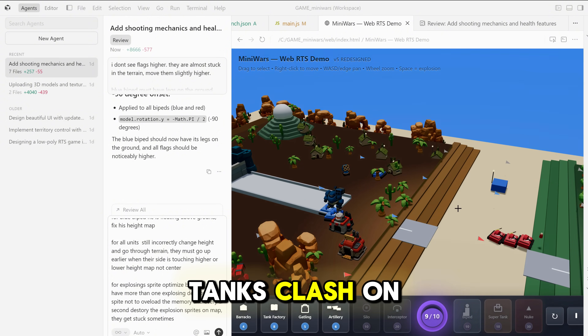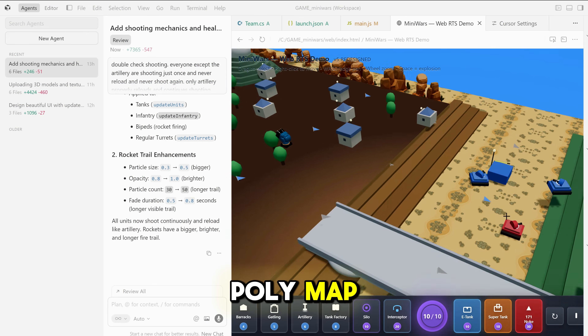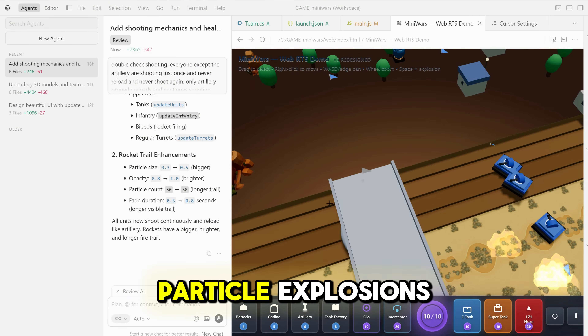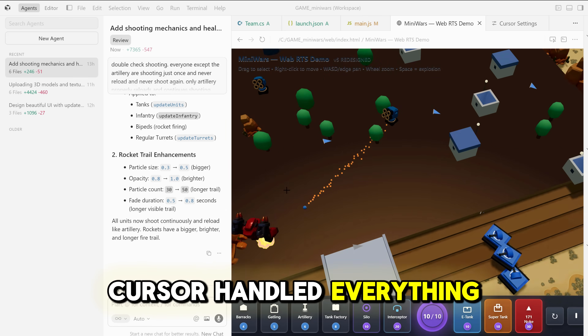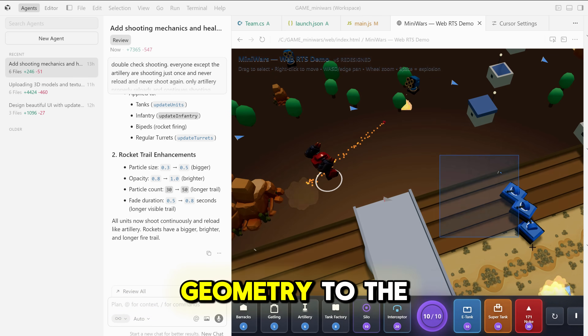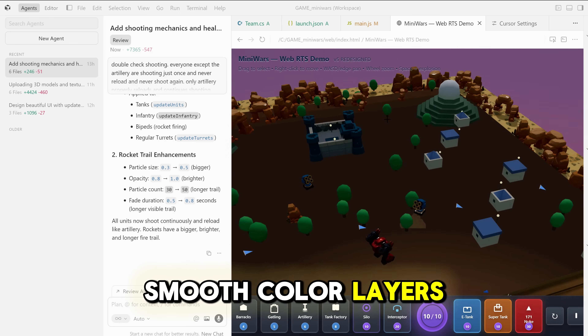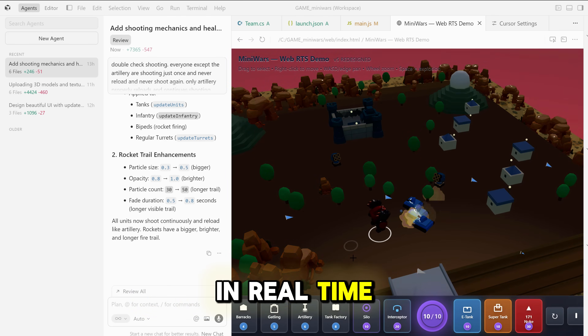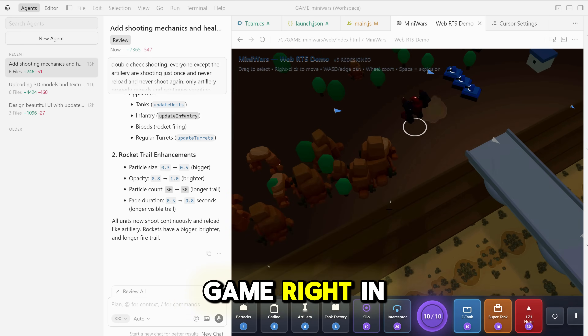Red and blue tanks clash on a stylized low-poly map. You can drag to select units, right-click to move, and even hit space for particle explosions. Cursor handled everything from the grid map and bridge geometry to the smooth color layers and UI bar. It's surreal watching the scene form in real-time, like the AI is sculpting the game right in front of you.